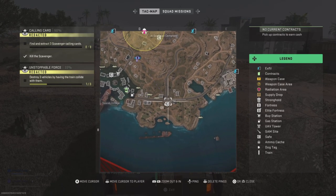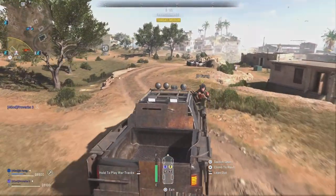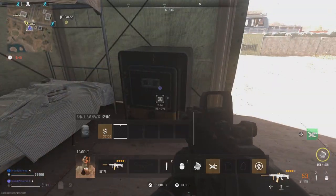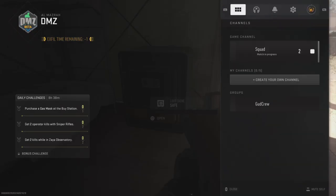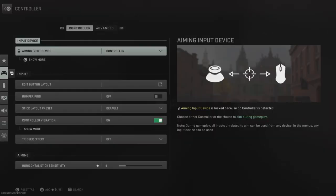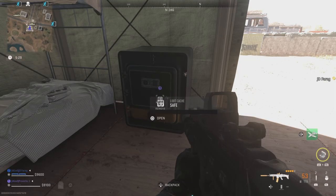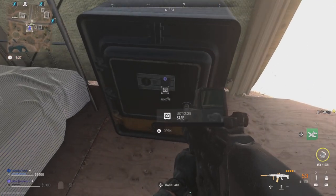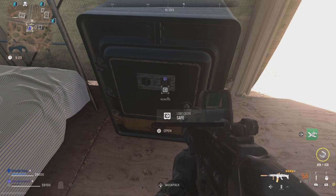Make your way to the nearest safe, and make sure you have the field upgrade equipped that you want to dupe. You will need to have your interact behavior set to tap to interact. Then you'll need to activate the field upgrade and open the safe at the exact same time. On PlayStation, that is L1, R1, and Square all at once.